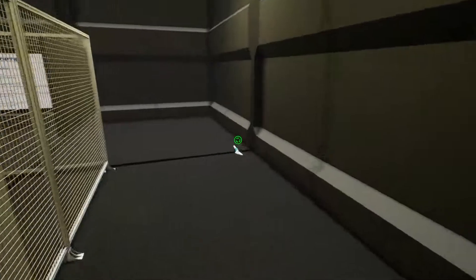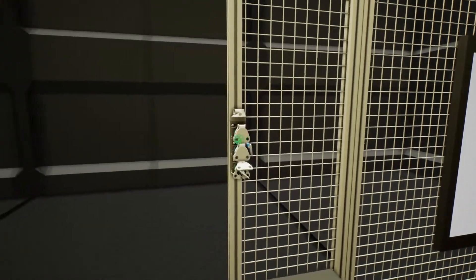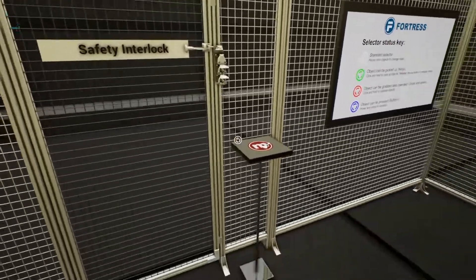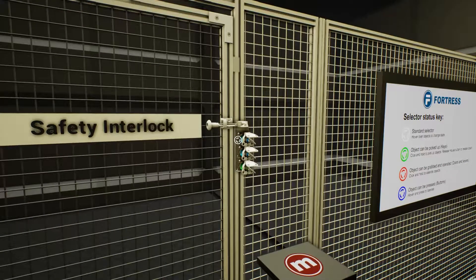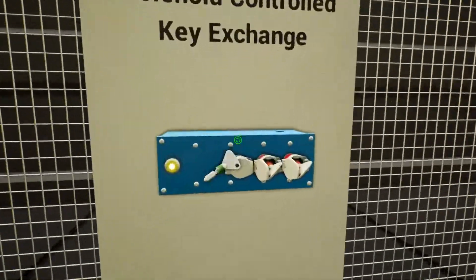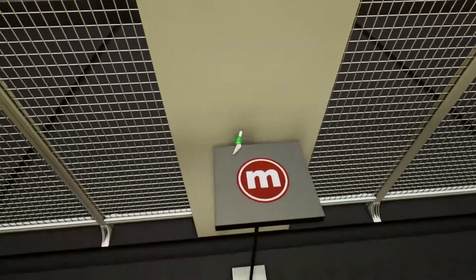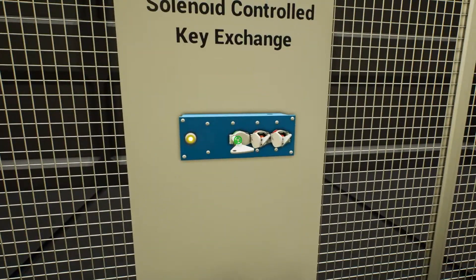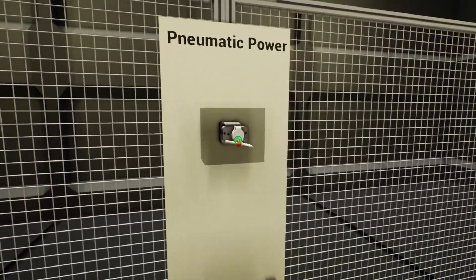Once work is done, the person returns. We close the door, take the blue key back and bring it close to the slot. Now we can take the green key and reverse the sequence — put it back into the solenoid key exchange. The two keys are now grabable. We remove the orange key and place it back in the pneumatic power unit. Then we take the red key and return it to the electrical power unit, restoring the system to its original state.